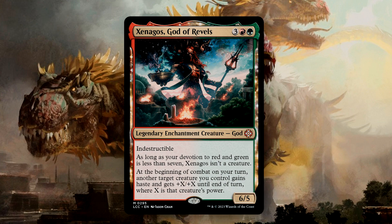Xenagos, God of Revels, is one of the Theros gods — a 6/5 for 5 mana with Indestructible. As long as your devotion to red and green is less than 7, it's not a creature. At the beginning of combat on your turn, another target creature you control gains Haste and +X/+X until end of turn, where X is that creature's power. This is so much fun given how large Dinosaurs can be, and doubling their power makes them much more of a threat. I'm normally not a big fan of decks that simply look to turn creatures sideways, but this is definitely the kind of card that will incentivize me to build a deck like that.